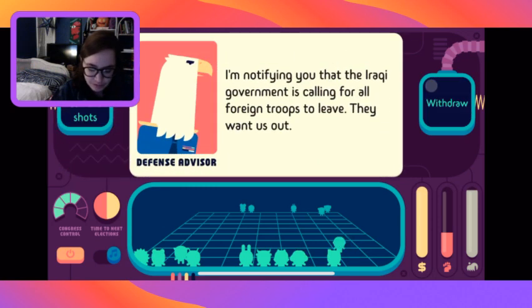The energy advisor says for a swift transition to renewables we need to create a new agency - a power marketing administration. Do we let the market decide or do we do it? Let's do it.